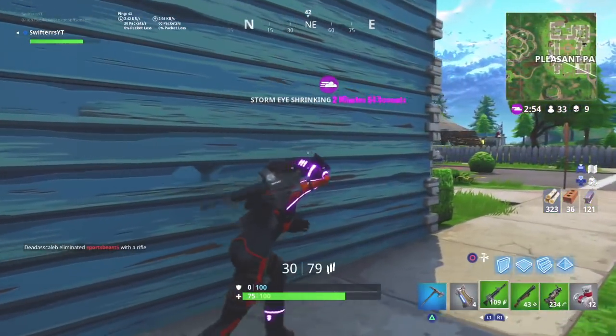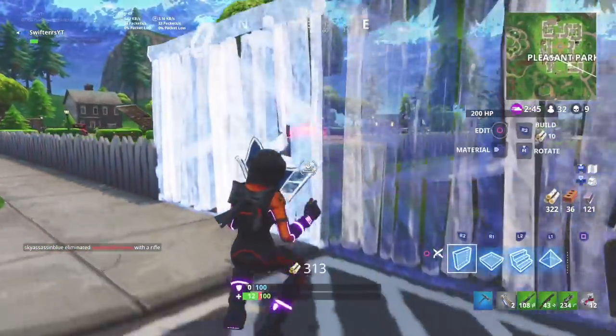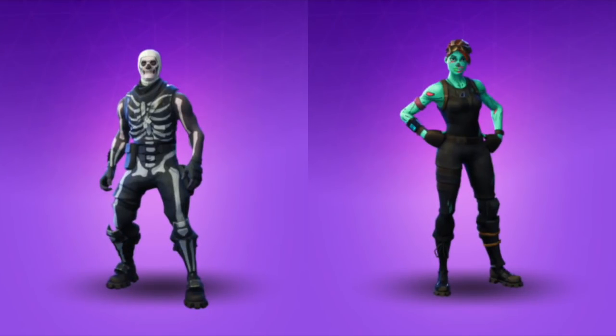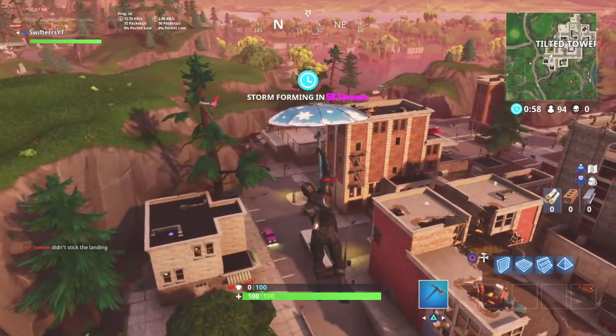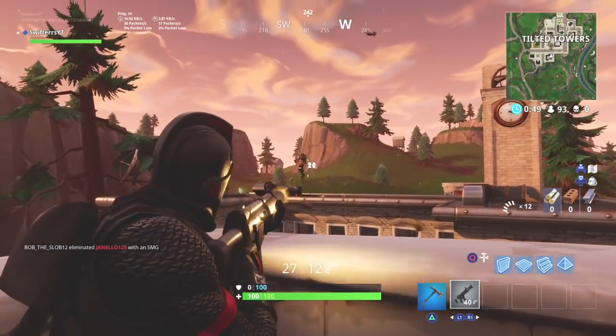Moving on to the next two couple character skins — this list would not be complete without either of these skins, considering they are two of the rarest outfits within the game. They came to Fortnite back in October with the Fort Nightmares update. We are talking about both the Skull Trooper and the Ghoul Trooper. The Skull Trooper more so is a highly sought after character skin — literally every single time Fortnite posts something on Twitter, people always respond saying they want the Skull Trooper to return. I was super lucky to have purchased the Skull Trooper back in October, and it is one of my rarest character skins in my locker.